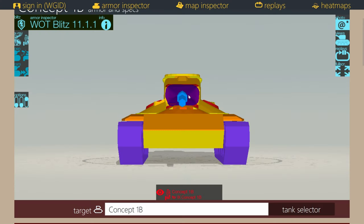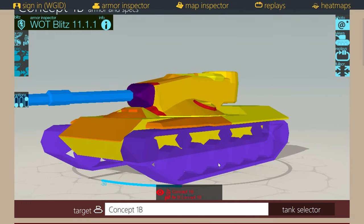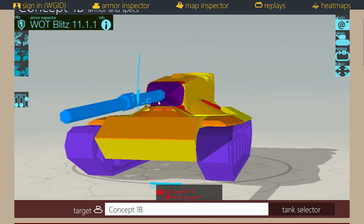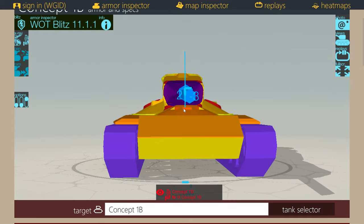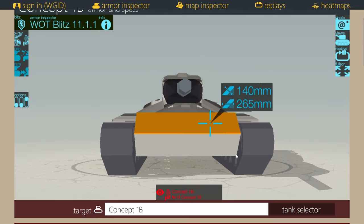The armor on the Concept 1B is very interesting. The front of the turret is essentially impenetrable. The cupola up top is 180 millimeters and sits behind the vision device, so you're not going to hit that. The side of the turret is relatively thin, and as soon as you turn the turret even a couple of degrees off, you can immediately start penning it. From the front, your main option is the lower plate, which is quite wide. The upper plate can work with high-penetration HEAT rounds or AT-10 tank destroyer, but most of the time the lower plate is your only real target.